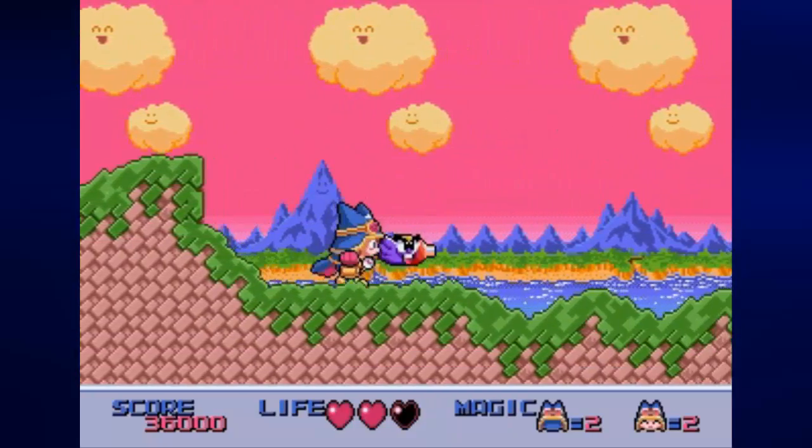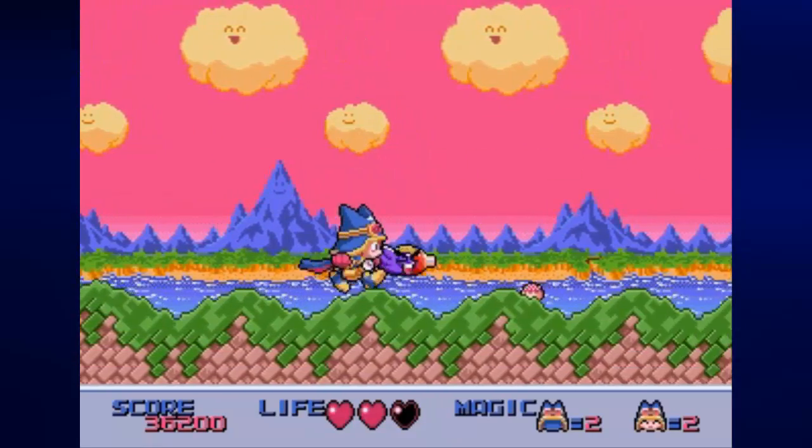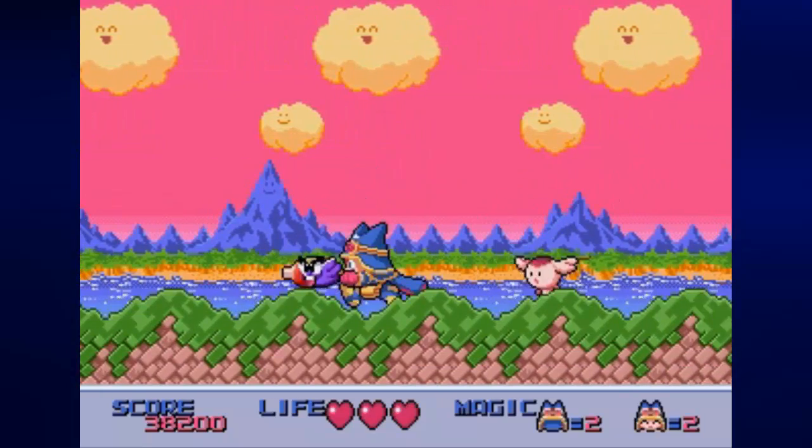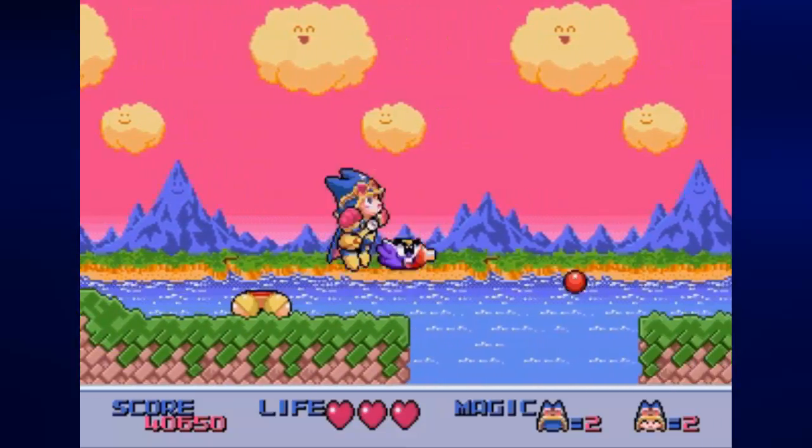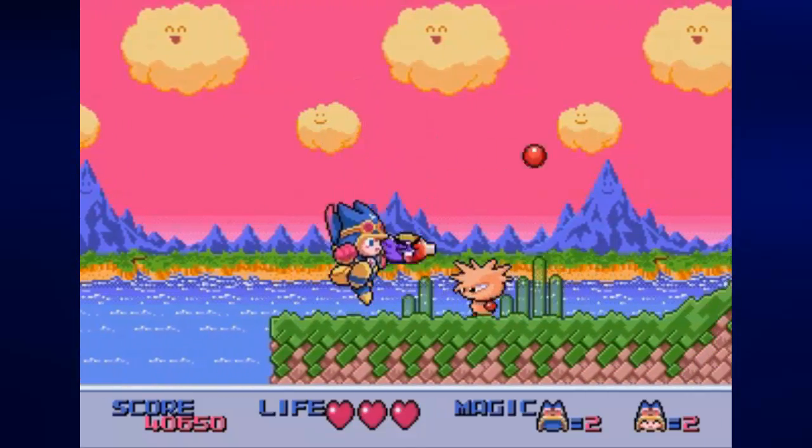And here we are with the cannon again. You'll notice as you go through this stage that going down slopes will make you go faster. Use this to your advantage to make long jumps, like right here.